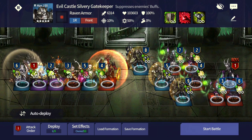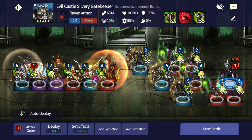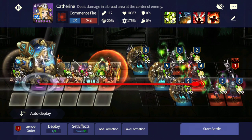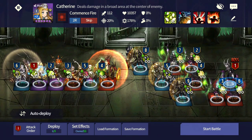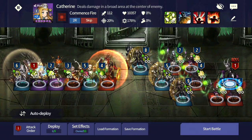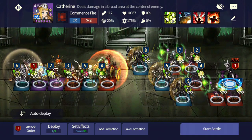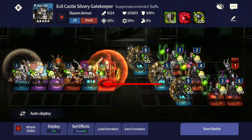You have to use multi-hit units to reduce their defense, but keep in mind - when you reduce their defense, their attack also goes up. So immediately after you reduce their defense you have to kill them, which is why Katherine is a good candidate. You don't need Katherine at high skill level, just plus zero, because she can hit six times. Then we have Showman going in afterwards to blow them up - that's the best strategy overall.